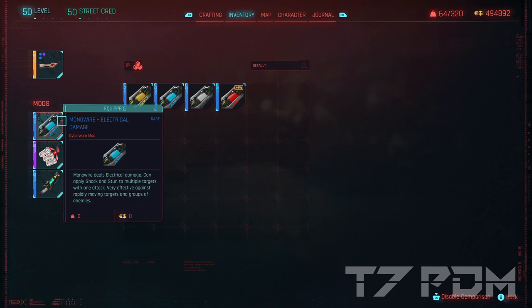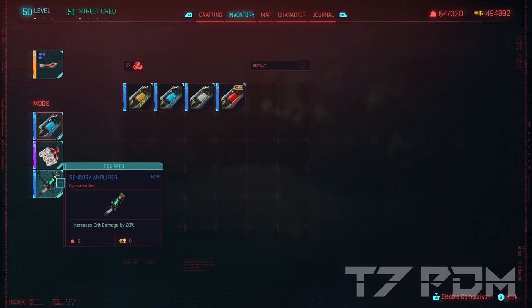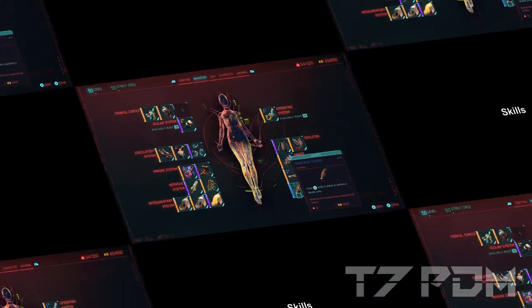I also equipped electrical damage, because electrical damage is the least resistant type that almost nobody has a resistance for. We will go for the epic battery, and also for the 20% additional critical damage. And don't forget in your leg slots to use the tendons for your double jump. But now let's finally check out the skills.